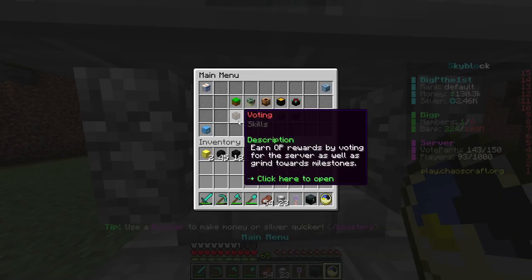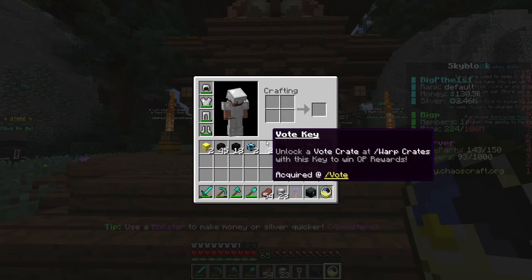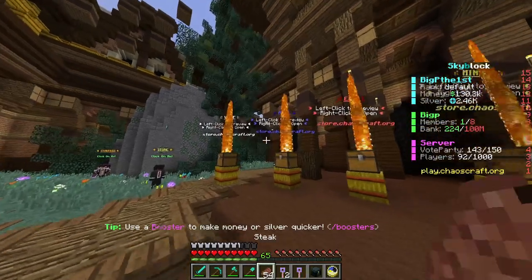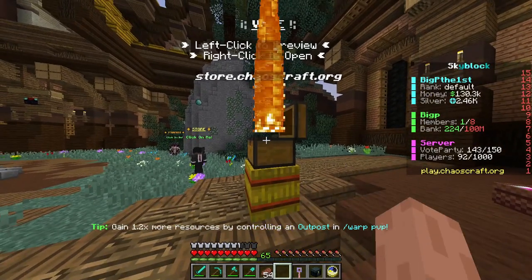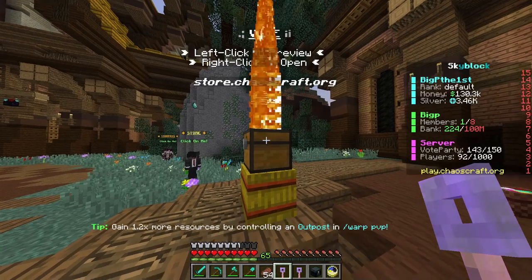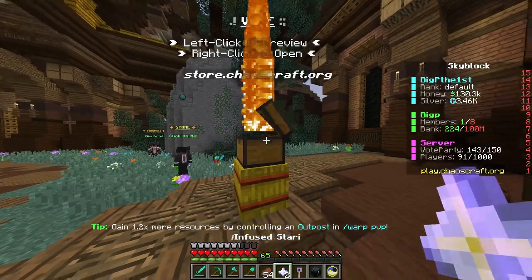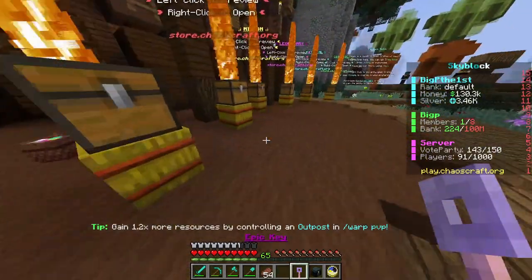Let's open the epic key. Wait — we have two vault keys, let's open them first. A co-spawner, I'll take it. Last one — another two vault keys. We've gained 1,000 silver and two infused stars. Required craft infused skills — okay, now the epic key.